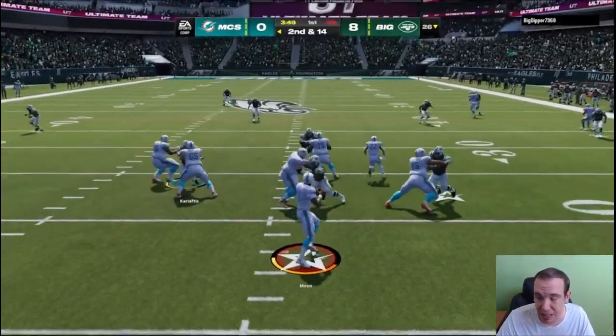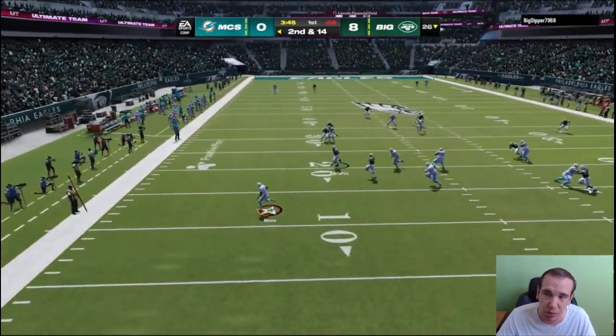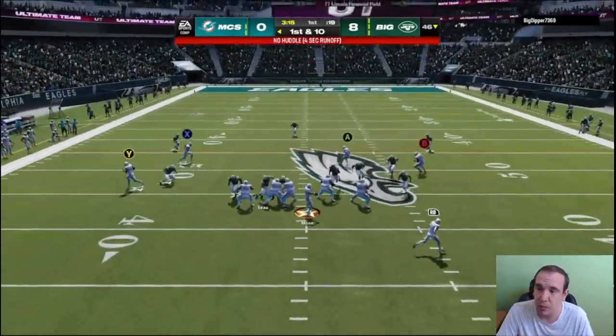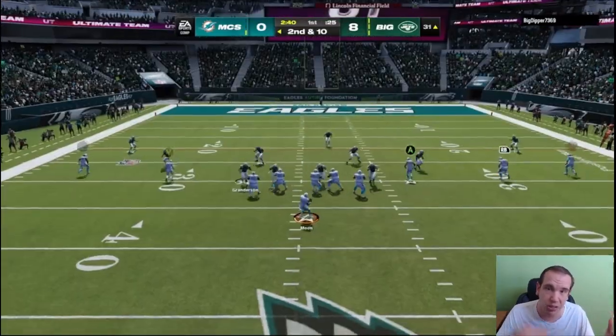What is he not good at? Juke and spin do not feel good — he's not agile. His medium route running is not 90, so he's at the 85 threshold, not quite at 90. Just remember what kind of route you're putting him in — he might not be the best route runner in certain situations.